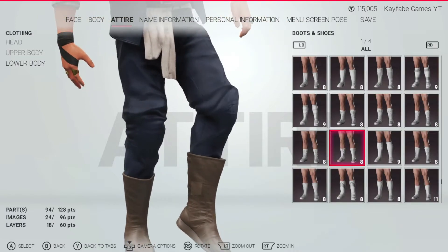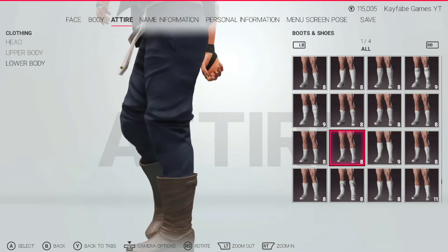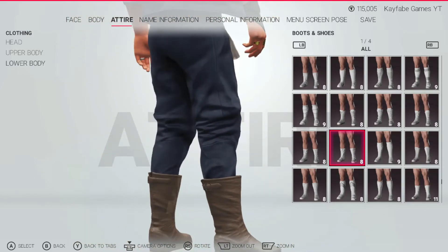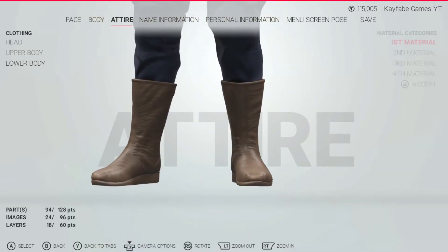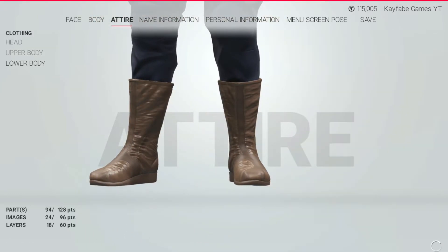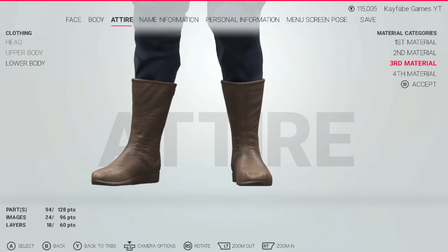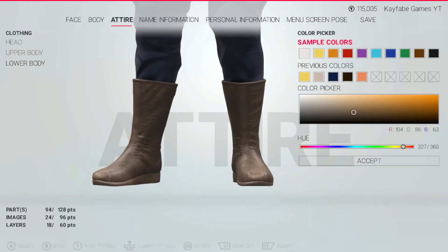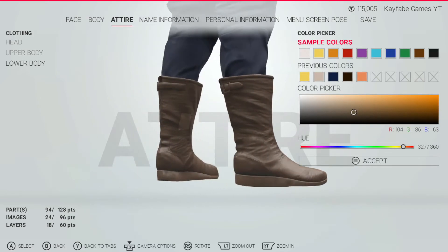Finally, you're going to end with the shoes. Here are the specific shoes that I chose — I'll give you a close look at them, front and back. Default material on all of them. And then the color: 104, 86, 63, all the way across.